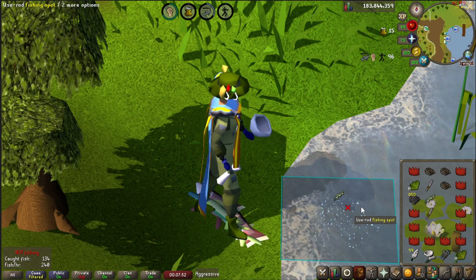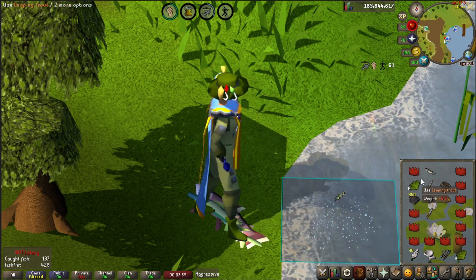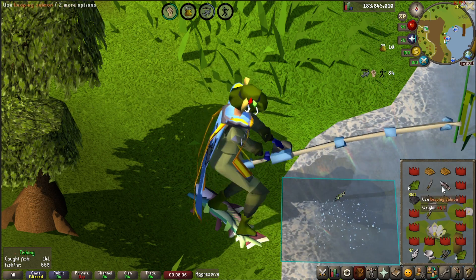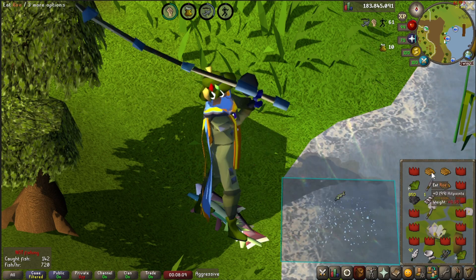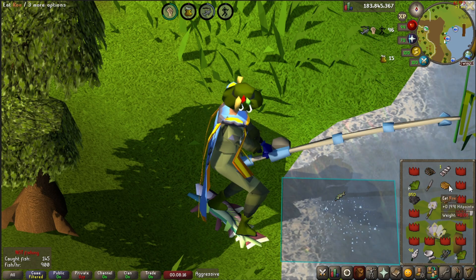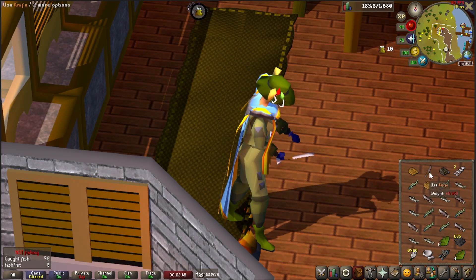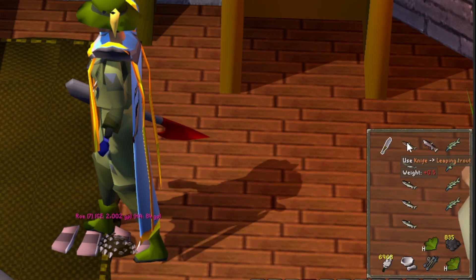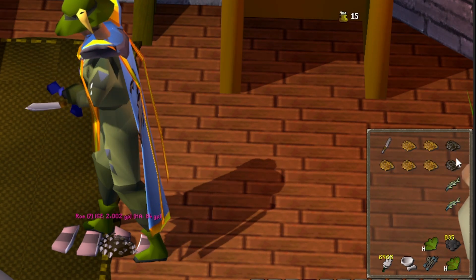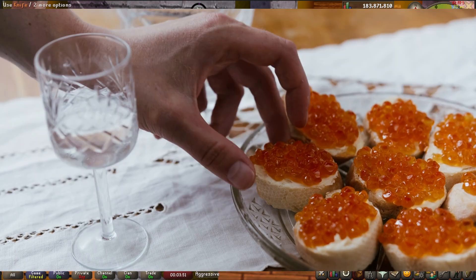Like most things in life, once you get a little bit of background information, everything will be a lot easier to understand. Three-tick fishing with cut-eat is an extension of the usual three-tick fishing method. However, instead of keeping your inventory clear by dropping the fish you catch, you instead cut open the fish, and then devour the remains like your barbarian ancestors. After you catch a fish, you can use your knife on that fish, which gives you a chance to receive either roe or caviar. Roe comes from leaping trout or leaping salmon, and caviar comes from leaping sturgeon. I'm going to refer to roe and caviar as just 'the food' from here on out for simplicity.